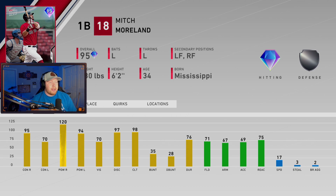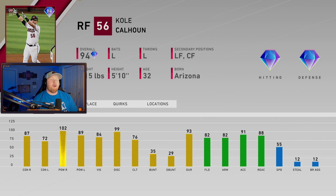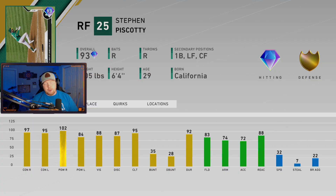We got 95 overall Mitch Morland — an absolute stud versus righties. In the SDS stream they actually compared him a lot to Derrick Dietrich. He does have silver fielding and can play the outfield, just can't play second base. Next we got 95 overall Dylan Bundy — man, is he having a hell of a season. Solid card, doesn't throw hard but has good speed differential from his off-speed to his fastball. We got 94 overall Kole Calhoun — pretty good versus righties, solid versus lefties, gold fielding, 82 arm with 91 accuracy.